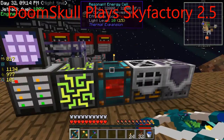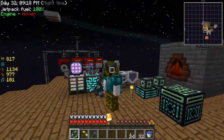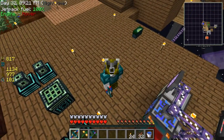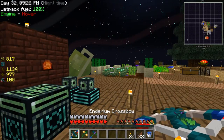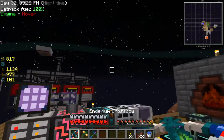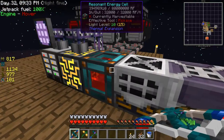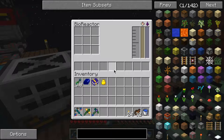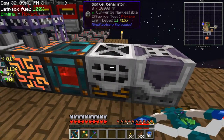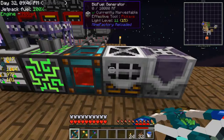Hey, what's up everybody and welcome back to another episode of Sky Factory 2.5. In the last episode I had a look at these biofuel generators, and so this is what actually generates power and this is what makes the biofuel, so I had been doing it right.